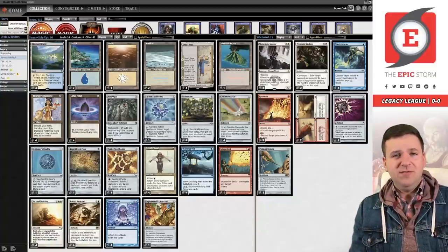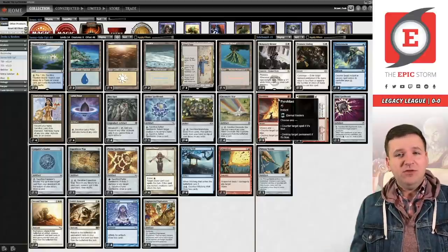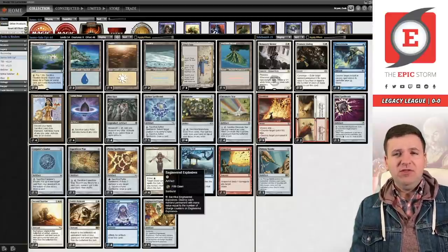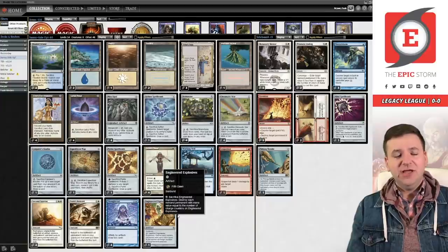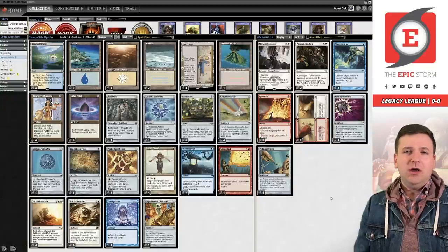My first list was playing Deadly Dispute alongside Thoughtcast, but that really incentivizes you to sacrifice artifacts early and you don't want to do that — you want to save your artifacts for the Second Sunrise turn. Once we had Brain Stone, we didn't need Deadly Dispute anymore. Instead we're running the red splash for Pyroblast, which is important because it kills Hull Breacher, Narset, and Leovold. I ran into those cards last night and Pyroblast would have been really nice. This is also just a generic catch-all — I got paired against an Eldrazi Cloud Post deck that had Chalice of the Void and this gives us an out.